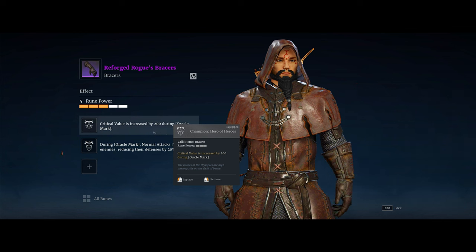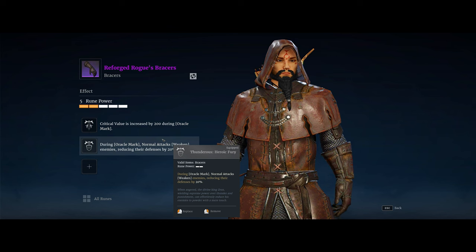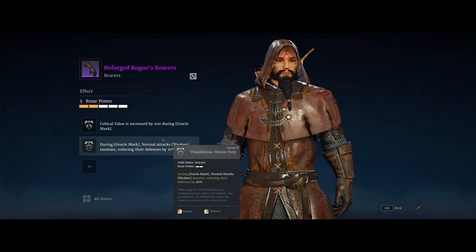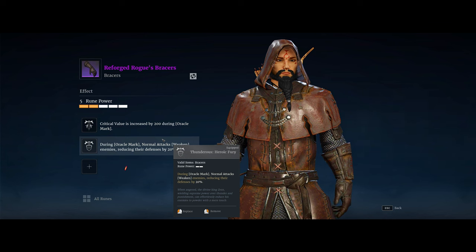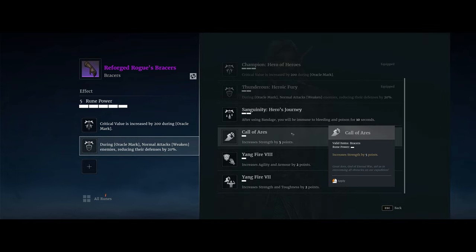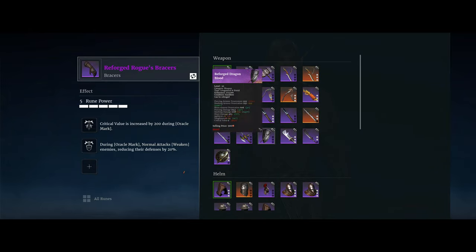I also take 'during oracle mark, normal attacks weaken enemies, reducing their defenses by 20%.' This rune, in combination with all the other piercing armor pin bonuses from this build and the high base piercing armor pin from the stats, means you can damage effectively any heavily armored enemy unit or hero. You really want this to make sure you can get through those heavy armored enemy heroes and deal effective damage to them. That covers all the seasonal runes on the gear and weapons.